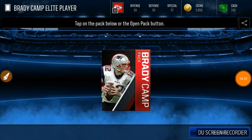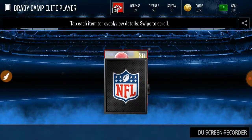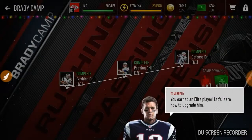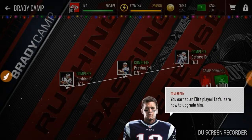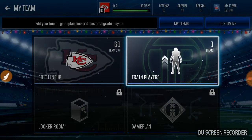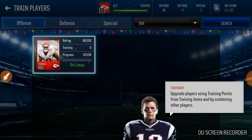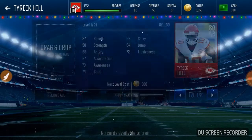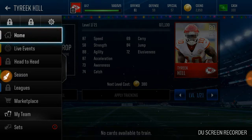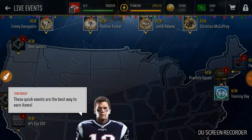Now it is time to claim our reward from the Brady camp — an 80 overall Tyreek Hill. We're going to update the team. Upgrading the player, we have to train him. We don't have any training points to give, so we have to go to the live events and do the training day one.